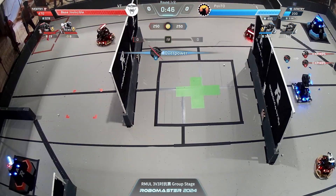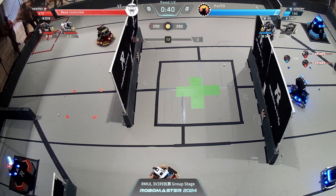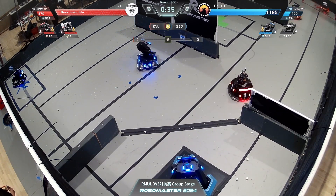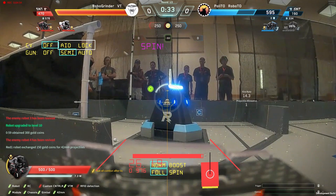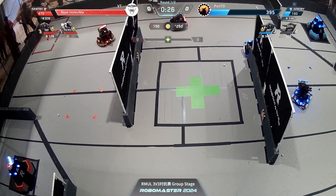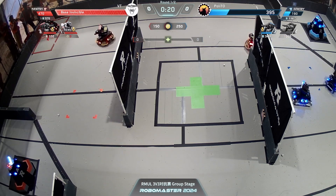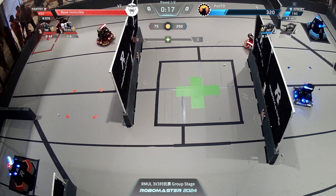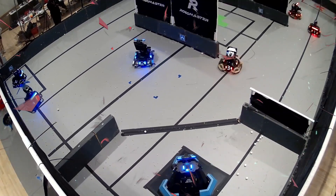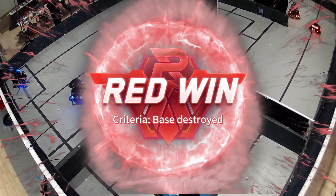54 seconds left — this is extremely close. The hero just reloaded with nine more golf balls. Torino's blue standard four getting taken out again by overpower. There we go — some damage done on the blue side base, giving red an edge. Virginia Tech sticking with their strategy of chewing through the shield. The red hero ran out of ammo and needs to go back. Virginia Tech uses their standard to finish off Torino's base with 10 seconds left, taking the victory in round one!